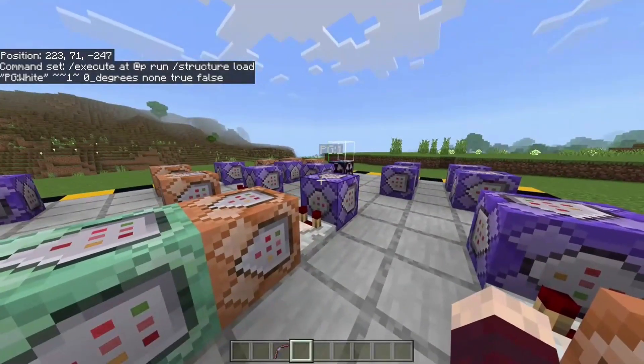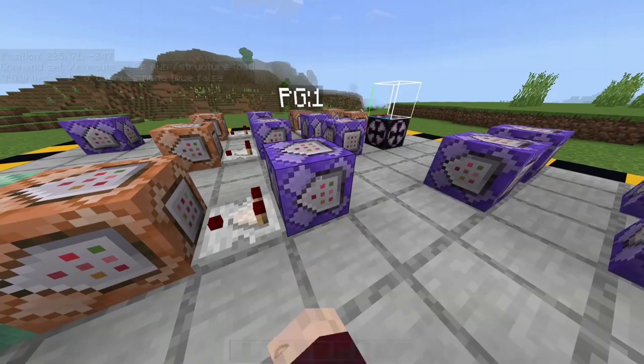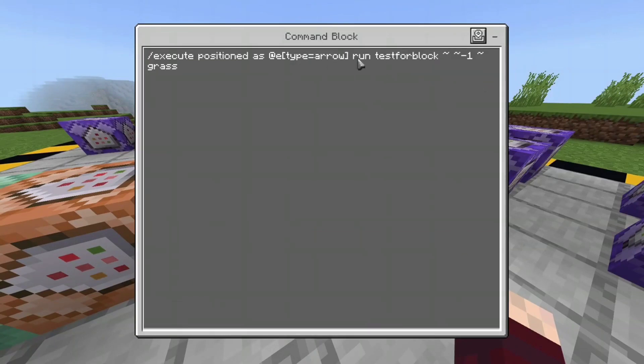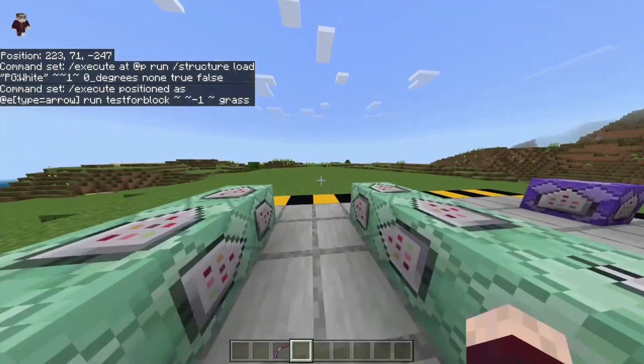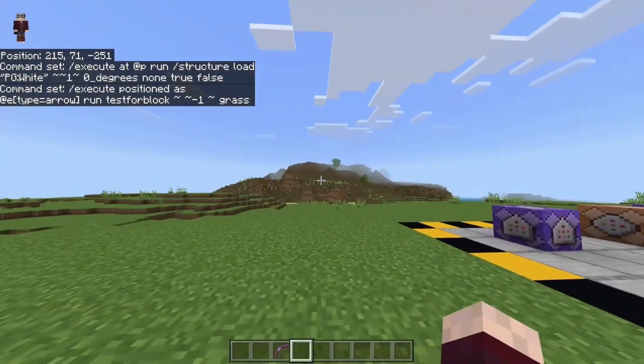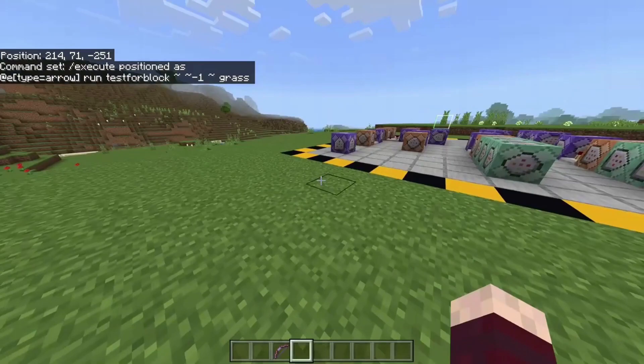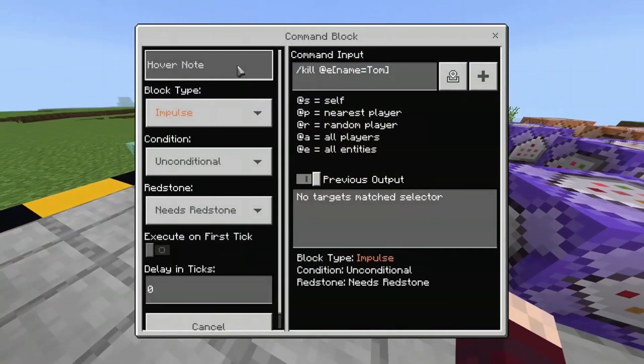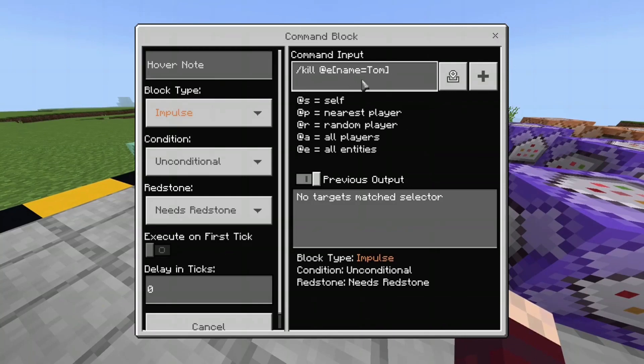Let's go into a further breakdown of how each command works. This one starts by running an execute command which will test for all blocks that are grass underneath it. I could technically make it detect any block, but my command block knowledge isn't that advanced yet. So once it detects grass underneath, it will start looking for the portals — the first portal is called 'Tom', there's no reason, I just felt like it.